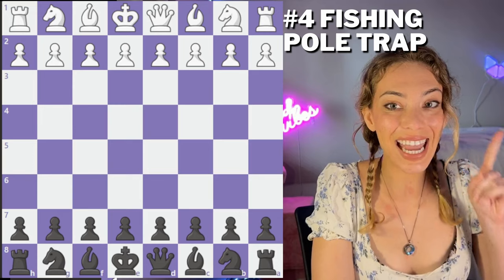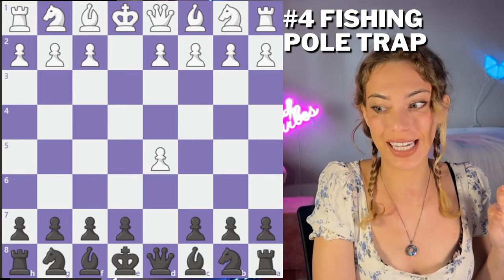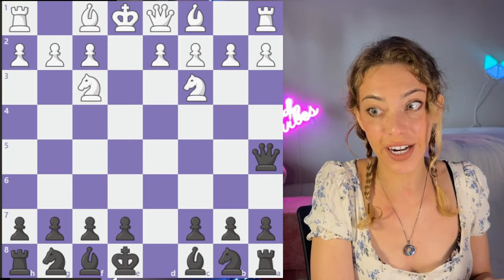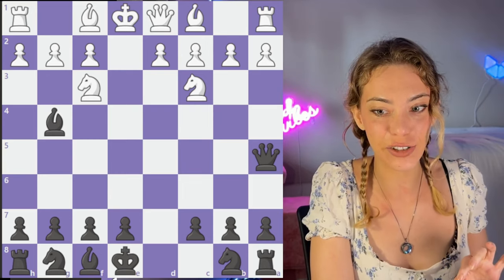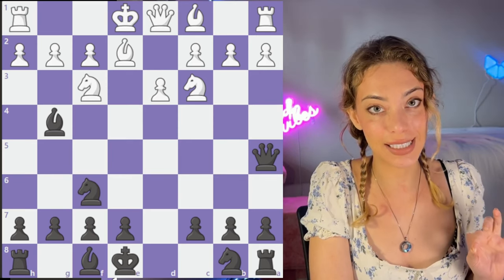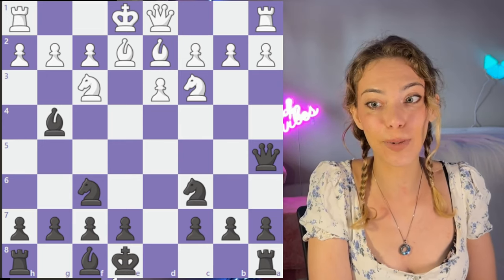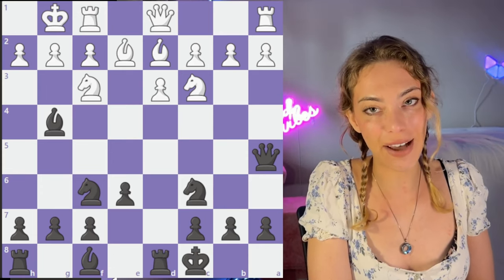This is a trap in the Scandinavian. We have our typical Scandi structure — queen takes, then Qa5. This is all very typical theory, but do not go on autopilot if you're white here because it gets a little tricky. Bg4 is very typical. Nf6, d3. The Scandi is known as a trappy opening for a reason. It's very easy for white to go on autopilot because it seems super typical. And now we have castles queenside, which is a very common idea and always very aggressive.